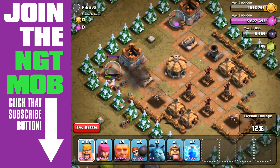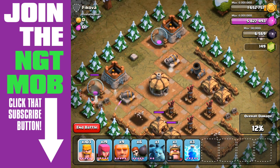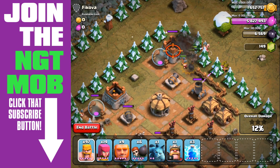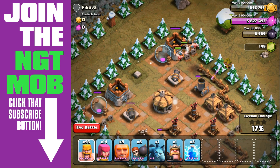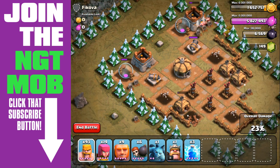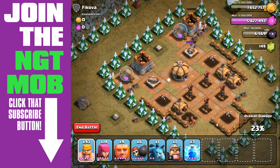I do a much better job initially on the top left here. Send in probably about five barbarians — they're going to attack the gold storage first, and then archers in the trees to take out the mortars. And it works quite effectively on our second attempt there, basically.